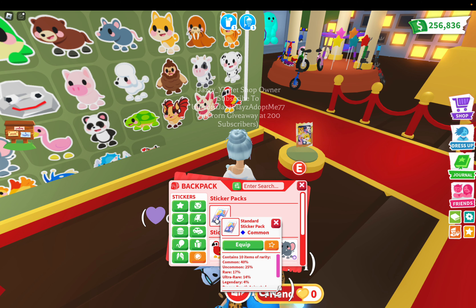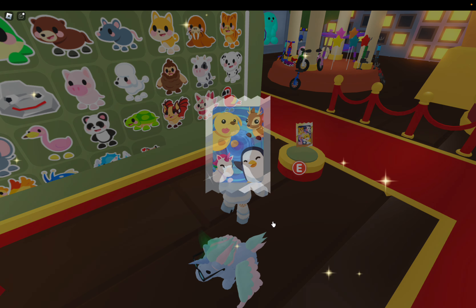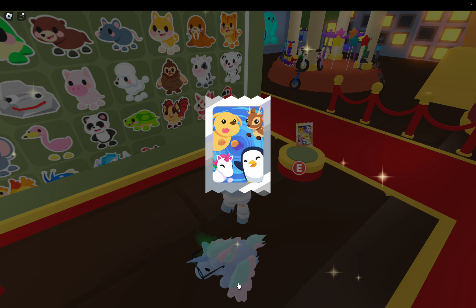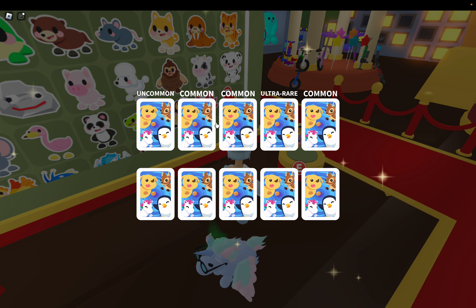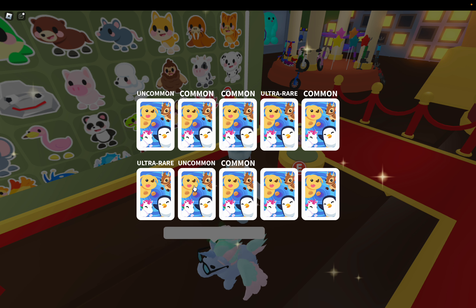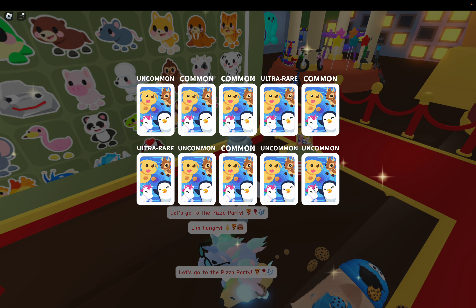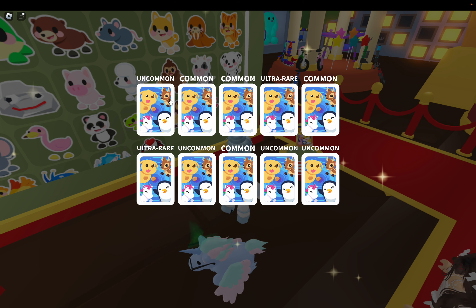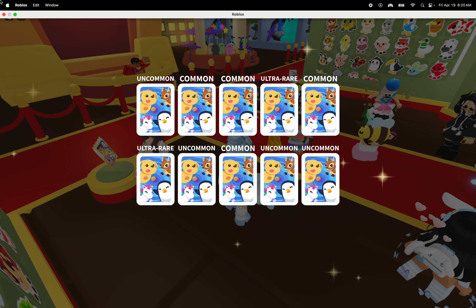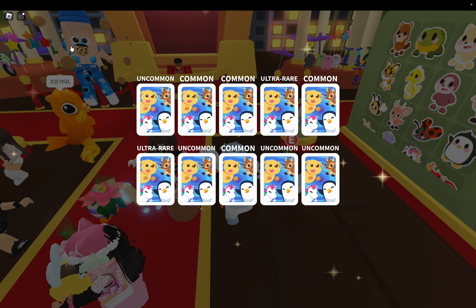The blue dog and the pink cat are here — common. So let's open another one. Oh, this is the standard pack. Let's see what happens now. These ones cost bucks so we have to see. I got four common, two ultra rare, uncommon, common, all common, uncommon. I think something's wrong with the update, guys — am I the only one this is happening to? Just getting stuck on my screen.